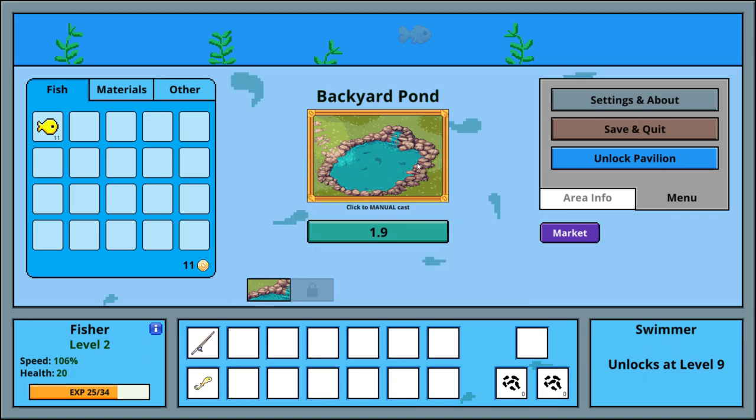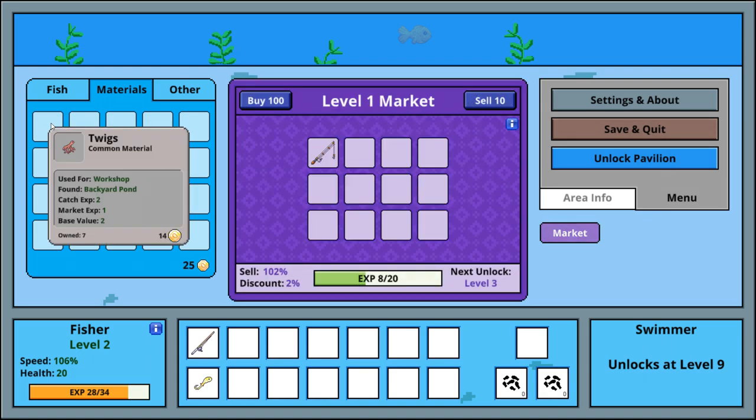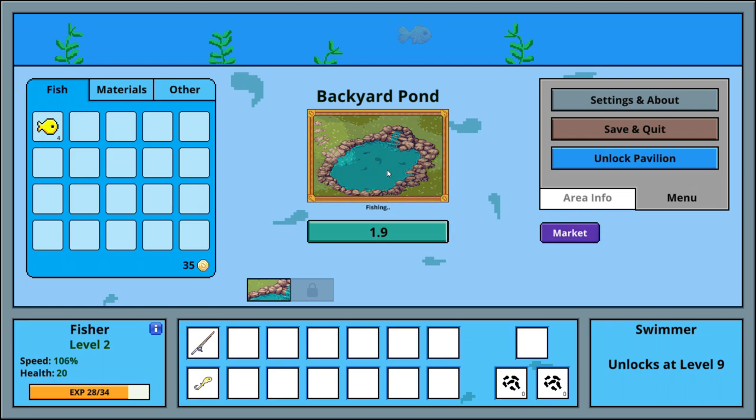Save and quit — nope, it's not time to quit, it's been three minutes. Let's keep going and hope to get better fish. So I have 13 materials, I got seven here. Going to the market — sell 10 of this. There you go, I've got 25, so I'm at 35. Let's keep going.